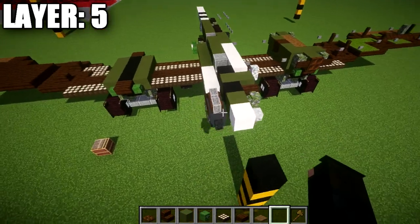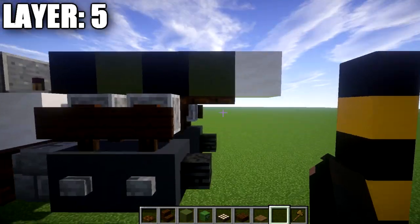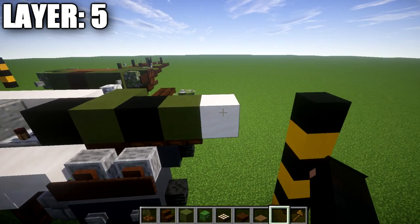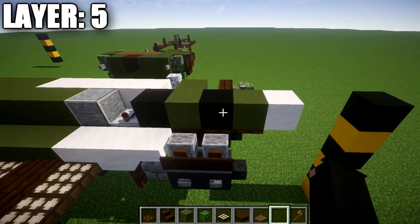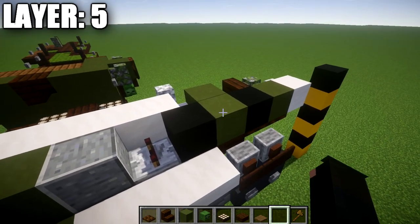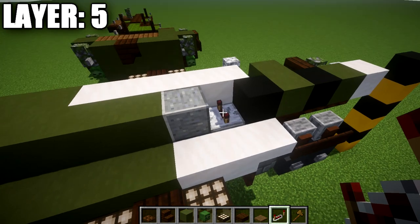To get started, go to the nose on top of the dark oak wood trapdoor at the very front and place down a green terracotta block. Then place a quartz block going forward from the green terracotta block. Going back from it, place a black concrete block, a green terracotta block, black concrete, and a redstone repeater with the notches flicked out to the sides.